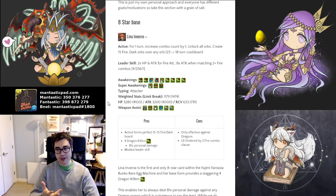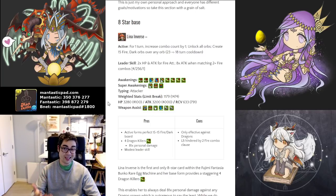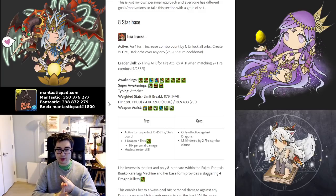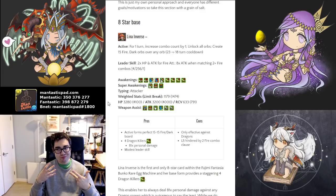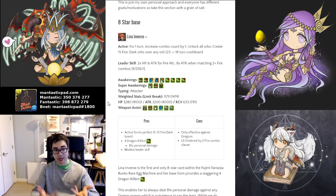The first card is the only eight star in the event, which is the only card you can monster exchange for. In their base and evolved form, they actually share the same active skill. This active gives, for one turn, a bonus combo count that unlocks the board and then creates a perfect 15-15 split of fire and dark orbs. That results in basically either a perfect 10 combo board or double VDP with six combos. It's an efficient board changer because you know exactly what you're going to get, which can be relevant.